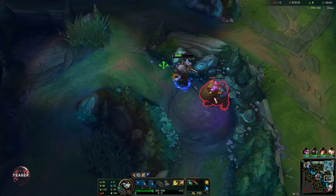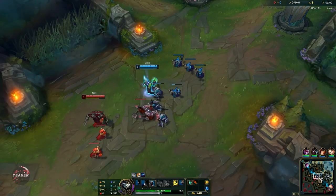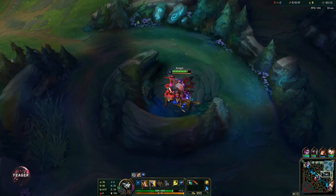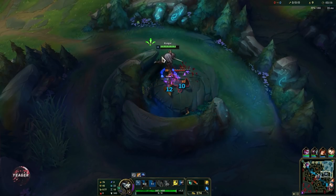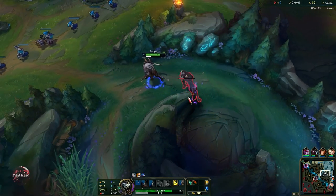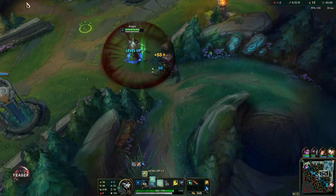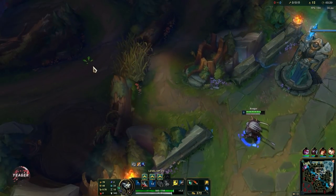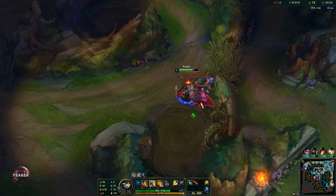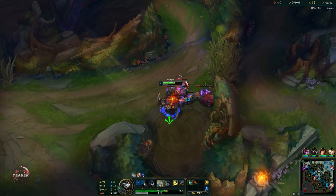Empowered Q will deal a lot more damage and give you bonus attack speed. Empowered W will allow you to remove any kind of CC, including suppression. By taking W level 2, we get some sustain because it heals us based on damage we've taken recently and it also deals AOE damage. So when you clear camps full of multiple monsters like wolves and raptors, you want to use the Empowered W because you'll be applying the burn to all camp monsters — you'll clear them much faster. Don't use your Empowered Q there.